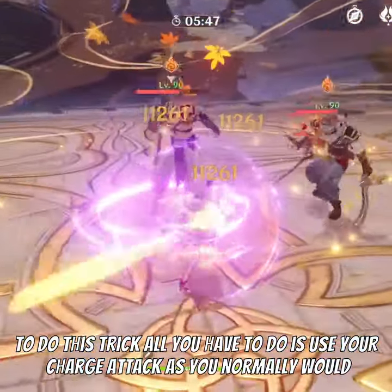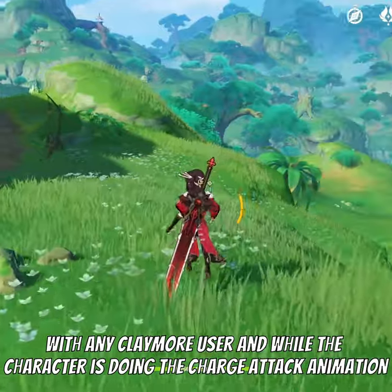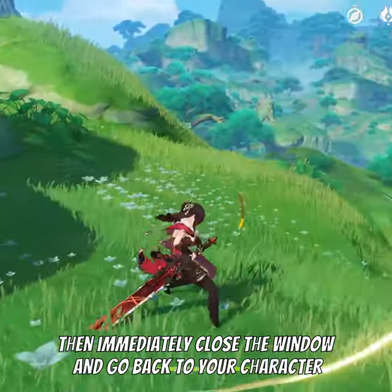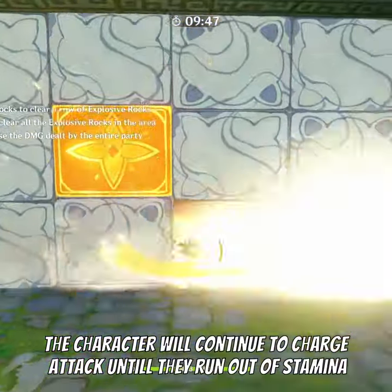To do this trick, all you have to do is use your charge attack as you normally would with any Claymore user. While the character is doing the charge attack animation, simply open a menu like the map or your character window, then immediately close the window and go back to your character. If you don't interrupt it, the character will continue to charge attack until they run out of stamina.